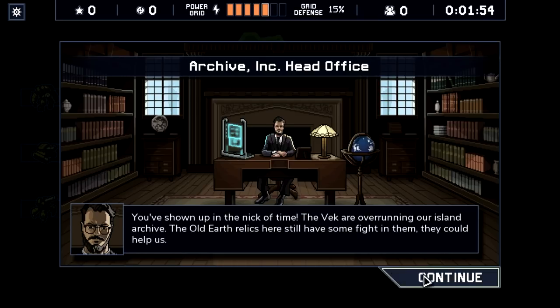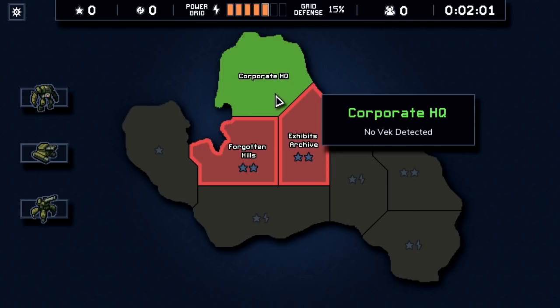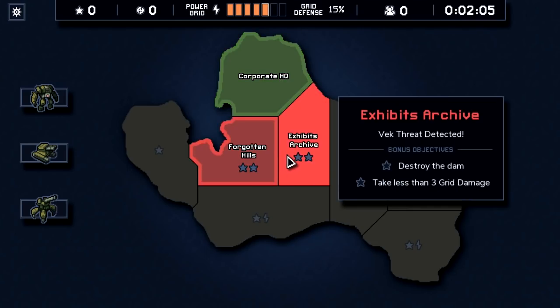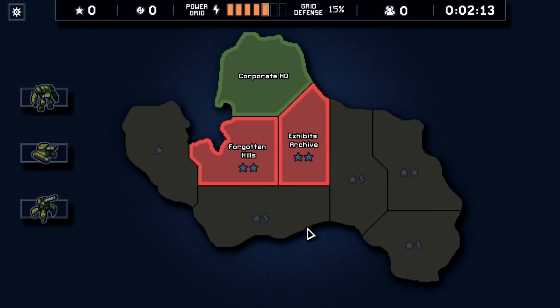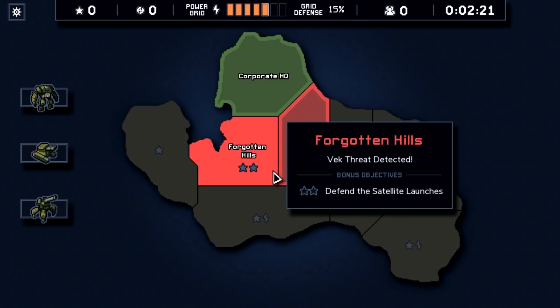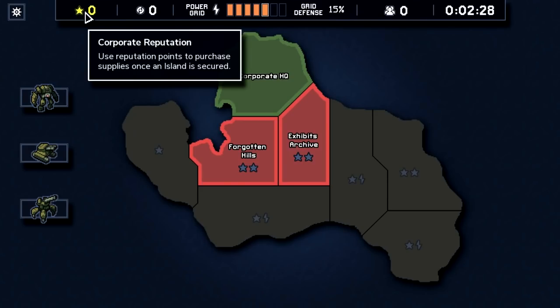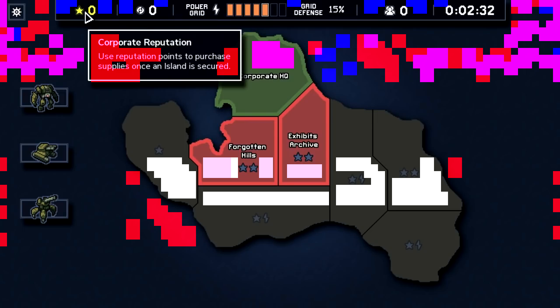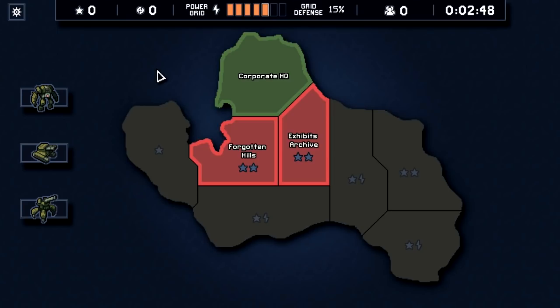Here we see a message from the corporate head office, and here's the island itself. We're in the green zone and can only attack the Vec in areas right beside it. We can choose a path — go left or head through the exhibits to the right. We get rewards for objectives on each mission; we don't have to do them but we should. Corporate reputation is basically money — those stars — and you spend them at the end of the island at a store. You don't save stars from island to island, so you have no reason to hold on to them. Spend every star you get.